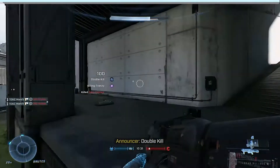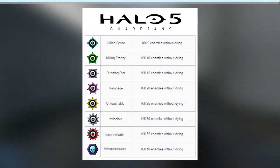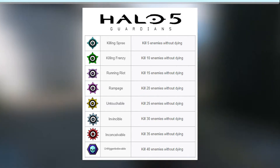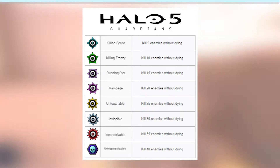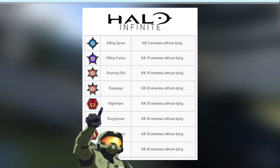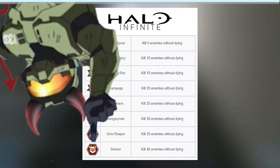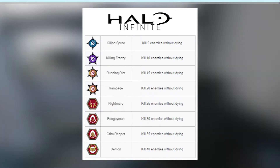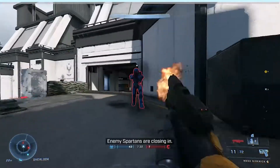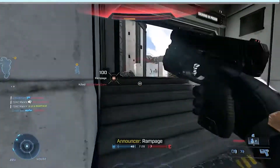Let's talk about Spree medals. In Halo Infinite, they made some pretty significant changes here. After Rampage, they took out stuff like Untouchable, Invincible, Inconceivable, and Unfrigginbelievable — those medals are now gone. They changed them to Nightmare, Boogeyman, Grim Reaper, and Demon. These medals still stand for the same kill thresholds like 25 kills and 30 kills, but now they're called something different. Not a lot of people are going to see these medals in multiplayer anyway, so it's probably not that big of a deal.